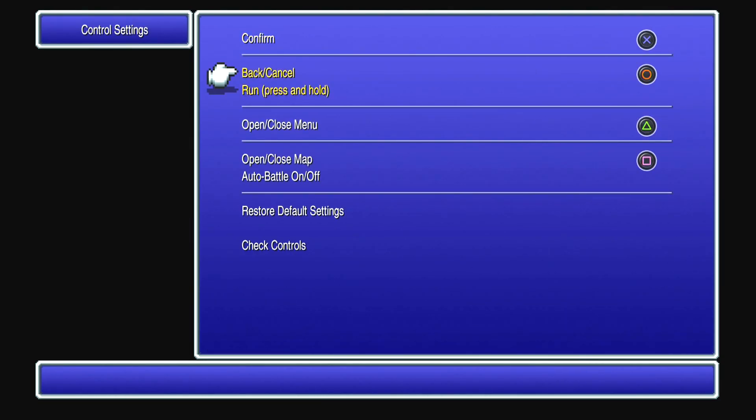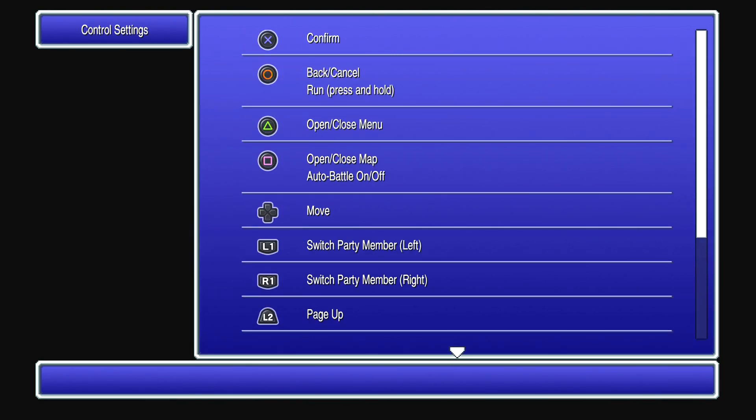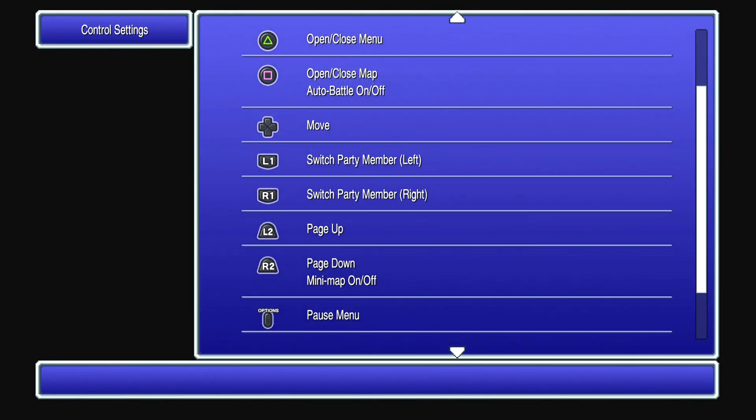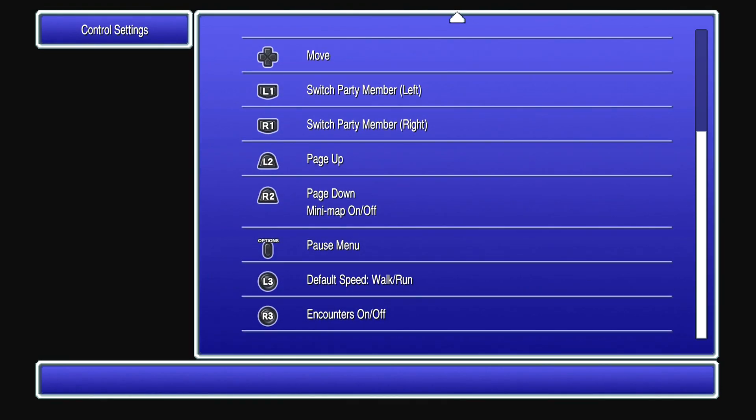Control settings: confirm, run with hold on circle, open/close menu with triangle, open/close map with square, auto battle on or off with square. Switch party member on L1 and R1, page up and down, mini map on or off with R2 — always going to keep that one. Post menu with options, default speed on L3 — I'm going to keep that one running as much as possible — and counters on and off with R3.